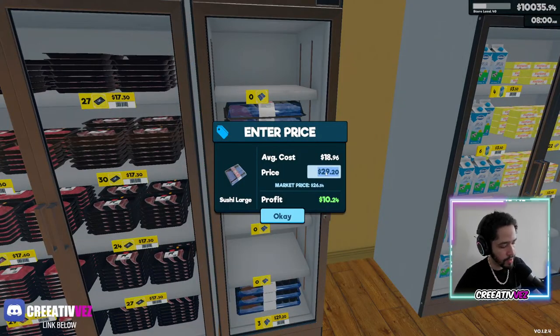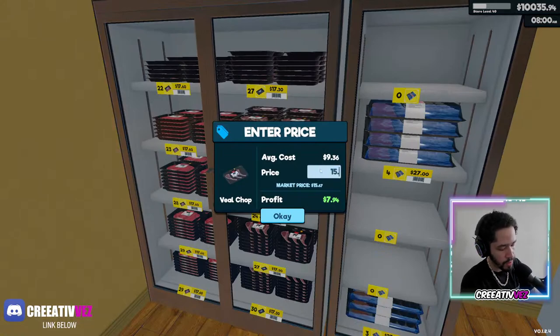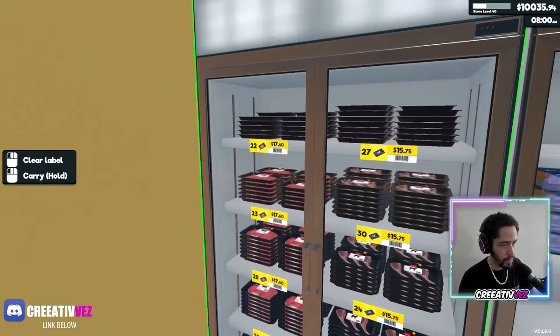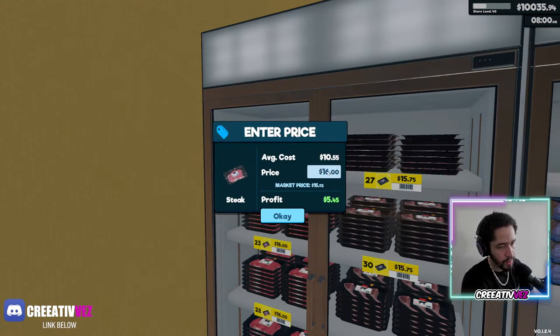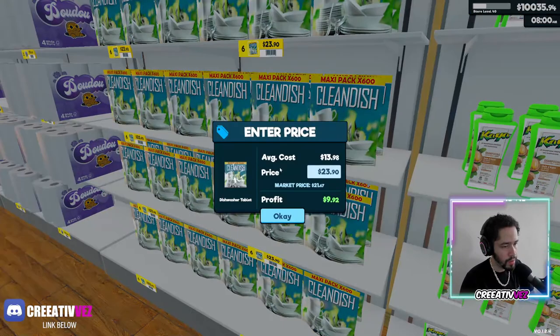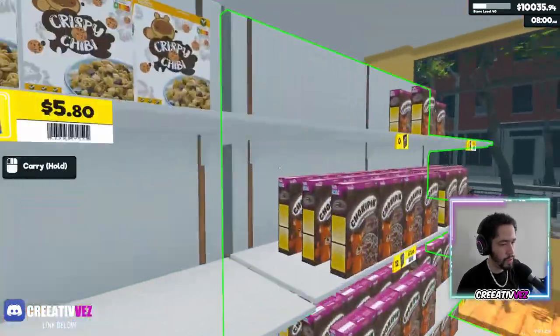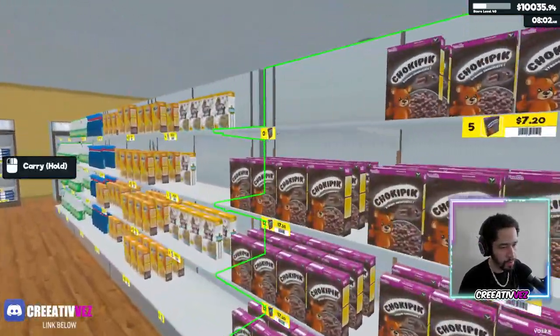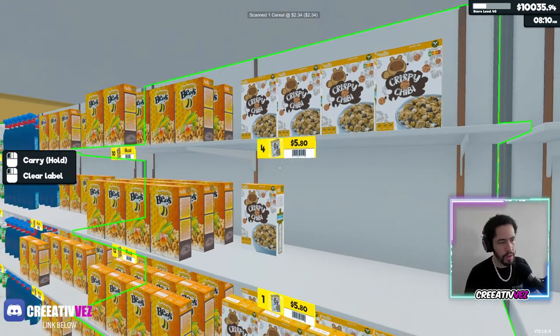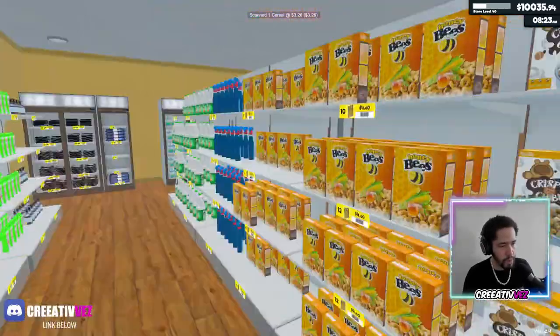I have to fix this price again — this one let's put 15.75, and this one 16. Going with 21.75. We have to sell — we're not selling anything. 14.90. Let's open the store — come on, hurry up. Order some cereal. This one as well — order multiple. People are joining, customers coming in.